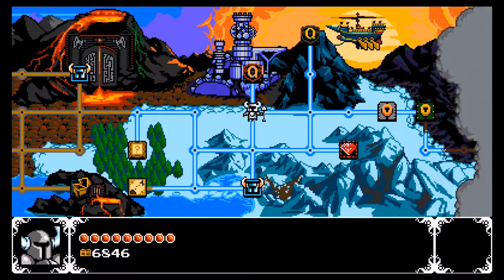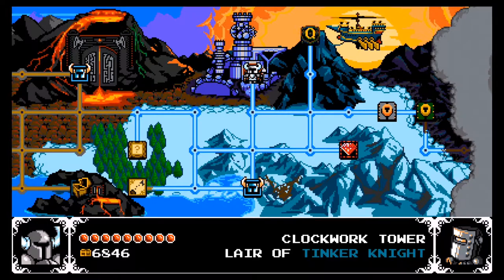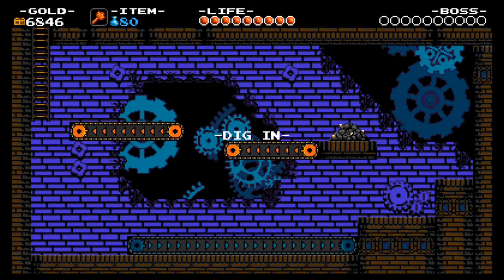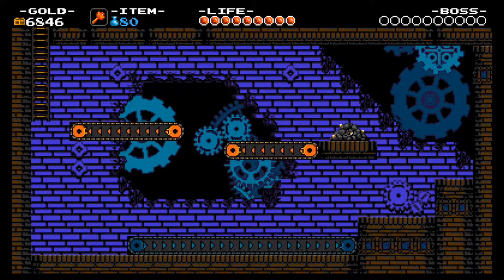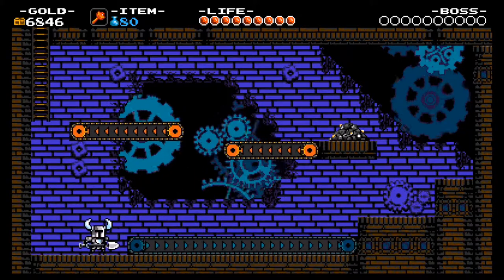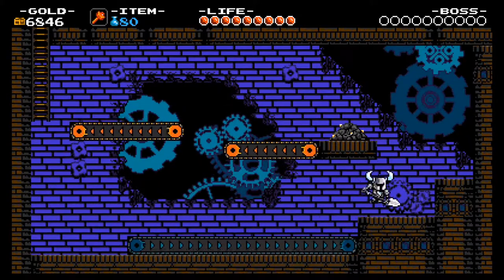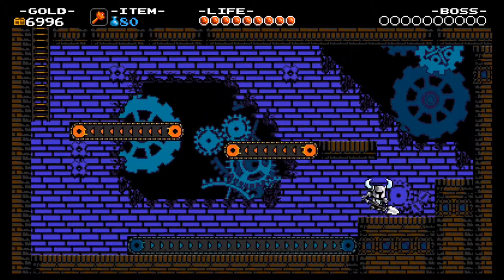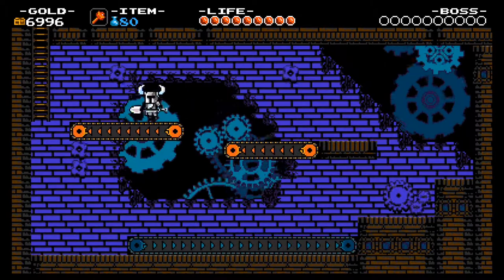It's time for us to move on because there are still two more members of the Order of No Quarter who await us. Next up we're going to the Clockwork Tower, Lair of Tinker Knight. Because there's plenty of room for dessert. And as you can see, Shovel Knight even phases through walls. Let's take it on here at the Clockwork Tower.